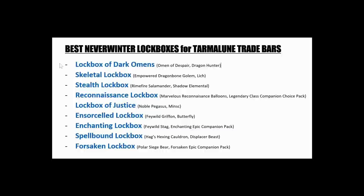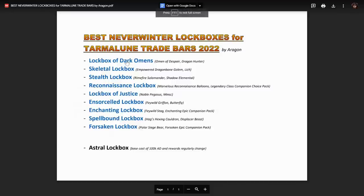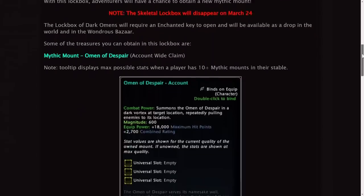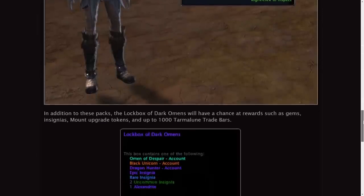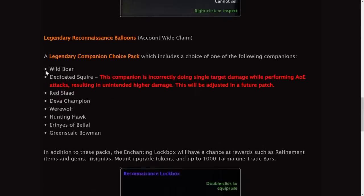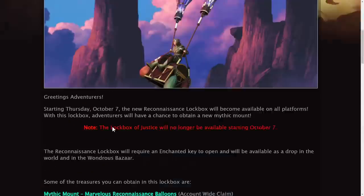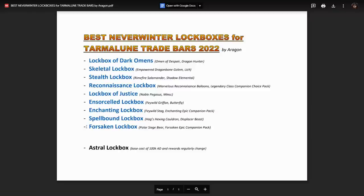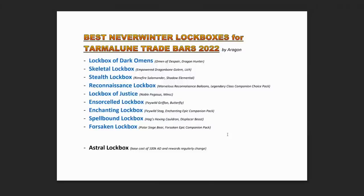You might want to wait a day or two or a week before buying a bunch of these lockboxes. Each lockbox has its own unique rewards — I'll have a document linked below where you can click on a lockbox and it will lead you to the developer blog. Usually the only things that change are the top three rewards: the mythic mount, the legendary mount, and the companion, whether that's a choice pack or a new companion.